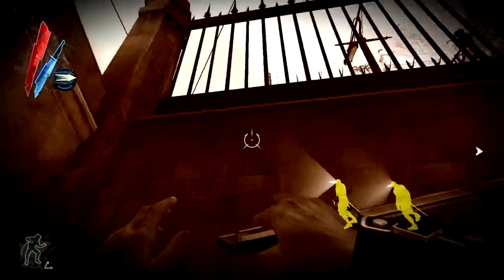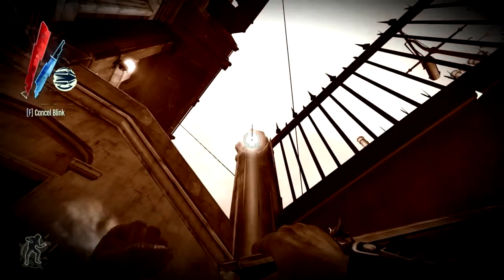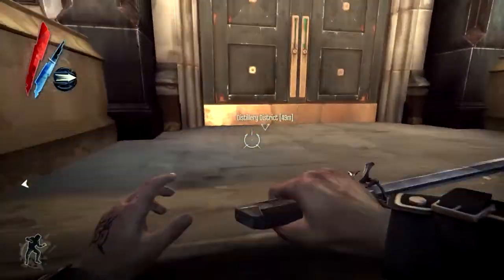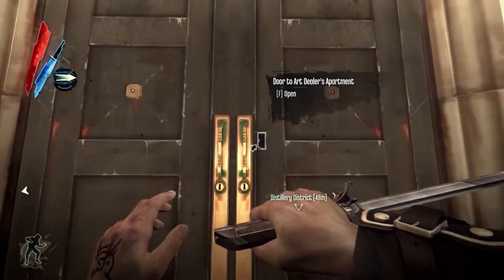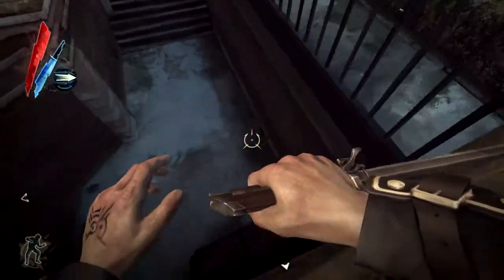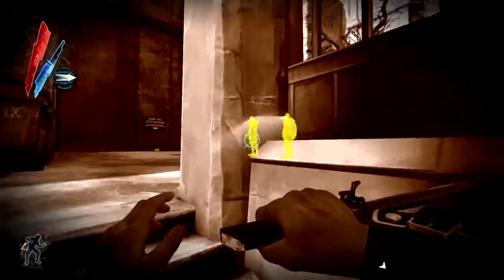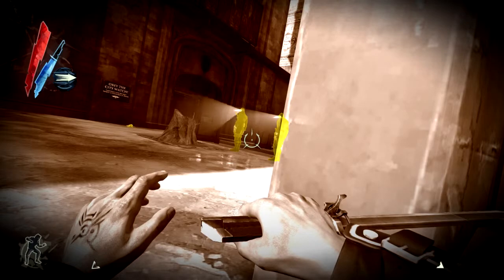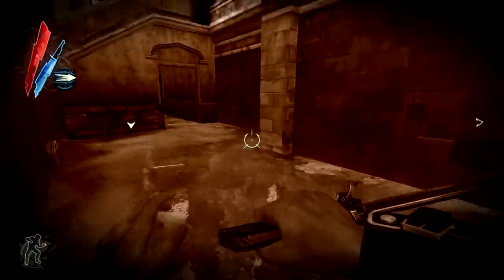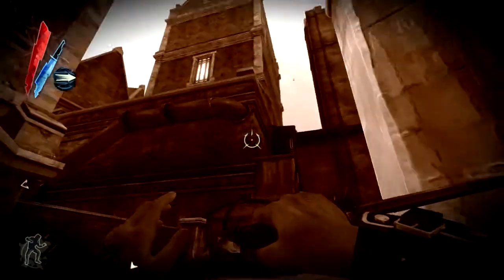Wait for them to pass and I guess we should go up here. Okay it's locked. Let's try upstairs — seems viable. I'm going to keep my dark vision up here. I want them to turn around or walk to the right, not towards me. Both of them are turning around — let's go up.